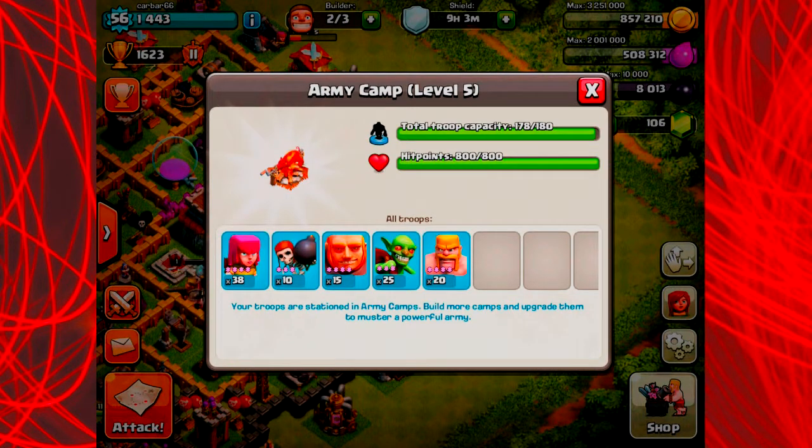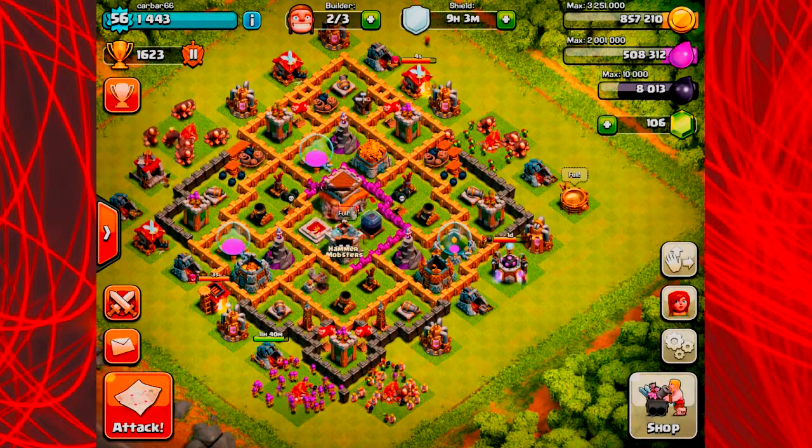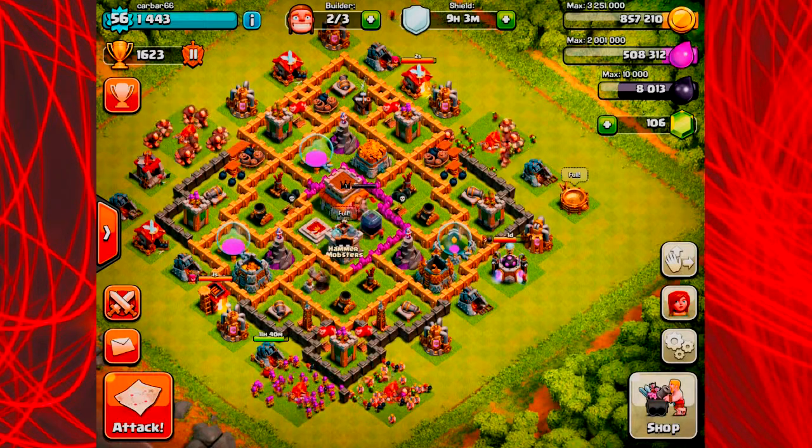Currently I have two heal spells, one rage spell, 40 archers, 10 wall breakers, 15 giants, 25 goblins, and 20 barbarians. You may notice some things different about this composition — I have five less giants and 25 goblins. I added 25 goblins into the mix just to see if they would make things a bit quicker for gaining loot.